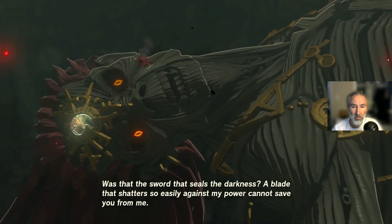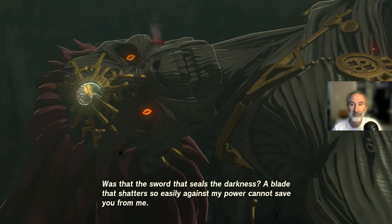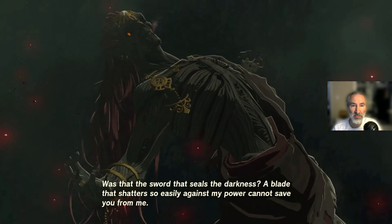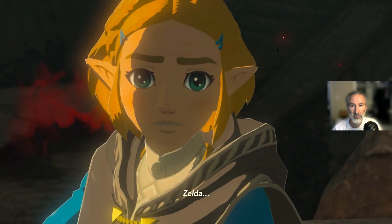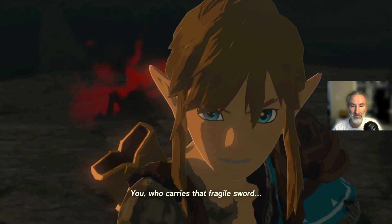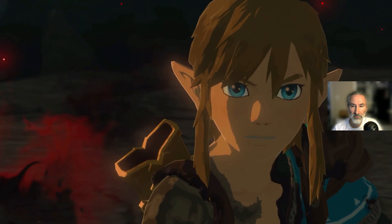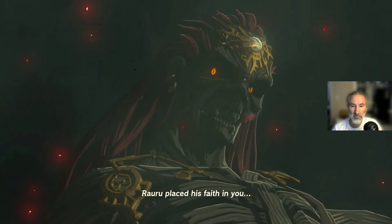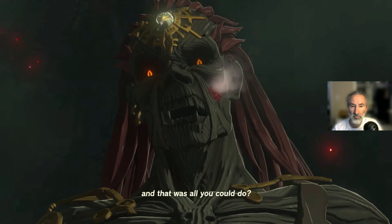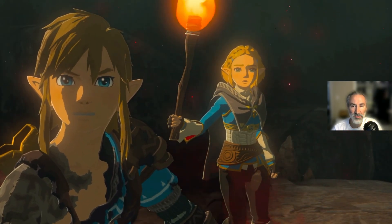Was that the sword that seals the darkness? 'The blade that shatters so easily against my power...' Yes, that was the sword that seals the darkness. Zelda. Oh boy. You who carries that sword — are you Link? Ragu placed his faith in you, and that was all you could do. Hey, give the guy a chance. Okay, he's trying.